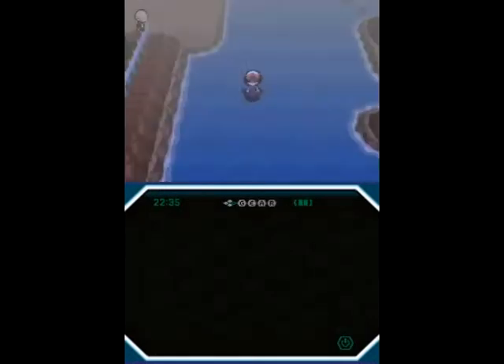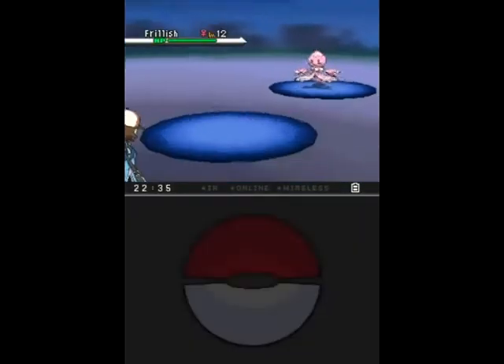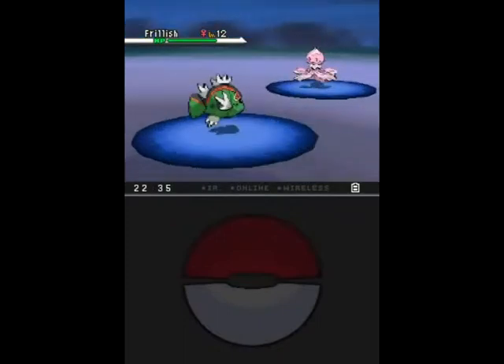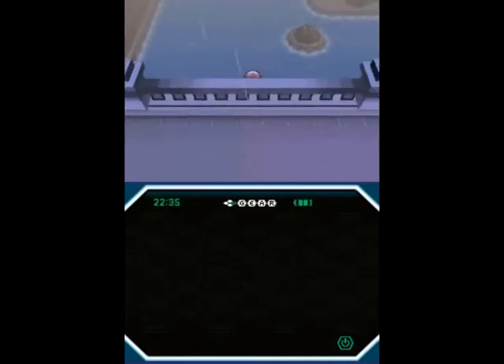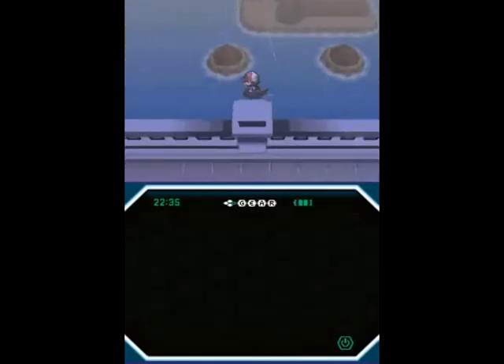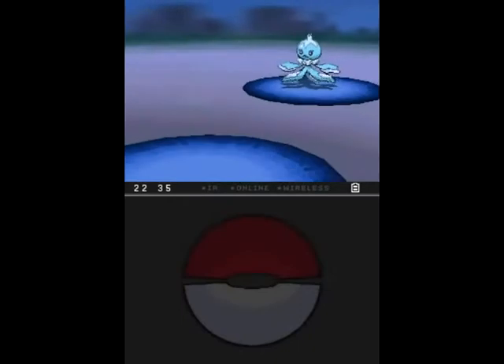We're starting to try out Surf, so we hear the Surfing theme for the first time — not the best in the series, but better than the Diamond and Pearl one. You also surf a lot faster here compared to Diamond and Pearl. You can't go under that bridge, so don't try. There's a lighthouse over in the middle of nowhere, so we could check that out after looking through the water for some new Pokémon.